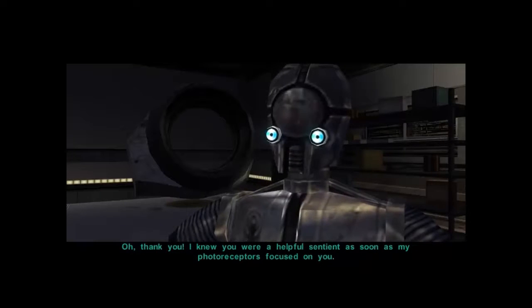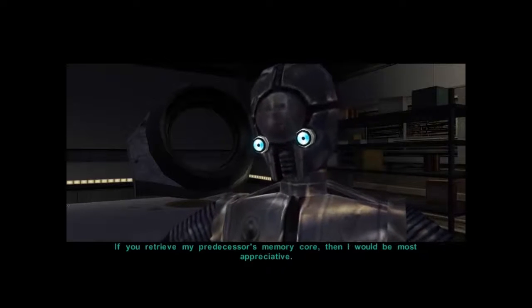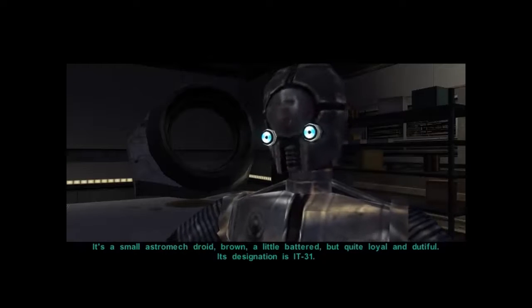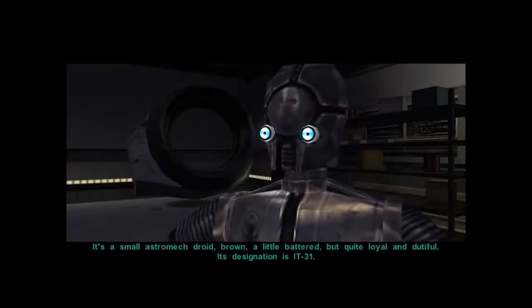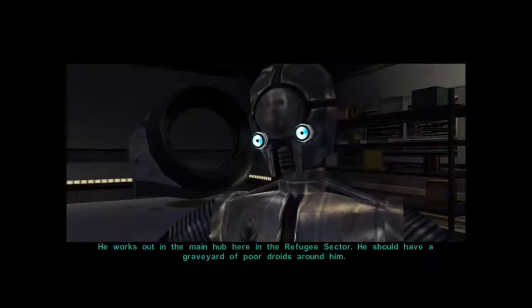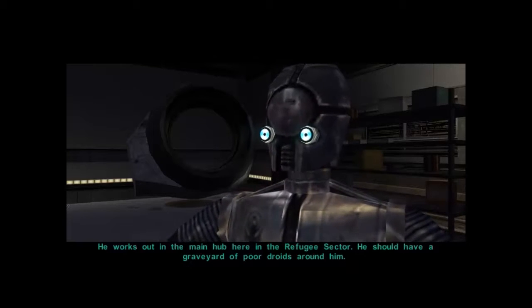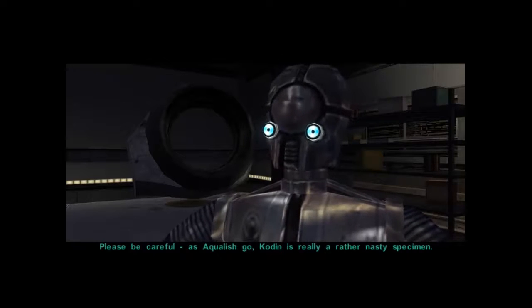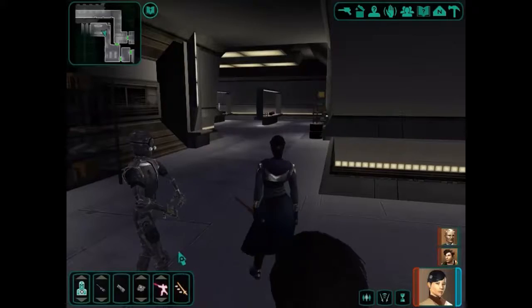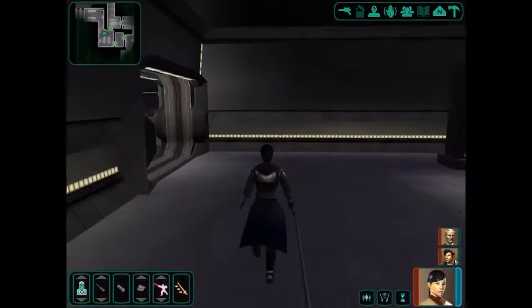Okay, we'll see what we can do. What does the droid look like? Small astromech droid, brown, a little battered. IT-31. And where can I find Coden? Droids are pretty expensive — if we have to purchase that droid, it may cost us quite a bit of money. But we're going to head out here anyway.